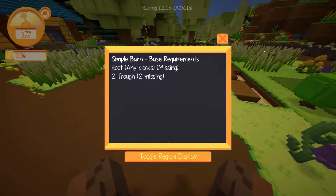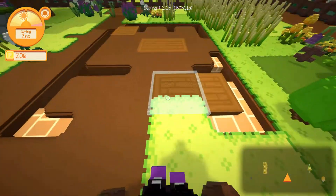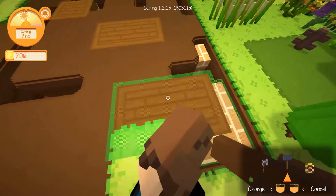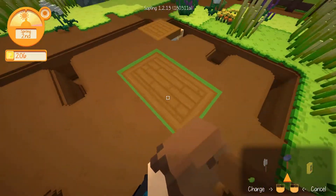Basic requirements: missing a roof of any block and then two troughs. It doesn't need sides — just says roof and two troughs. Okay, well that can be done, that can be dealt with. But first I want to smash up all this because this looks horrible, this looks nasty.